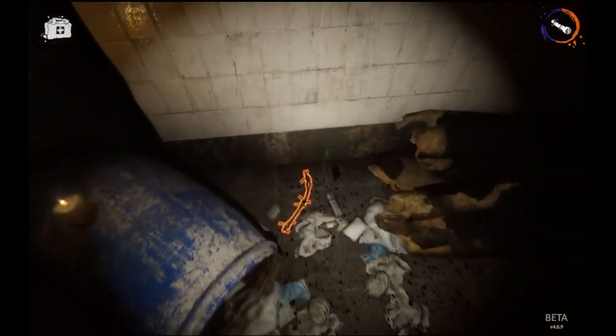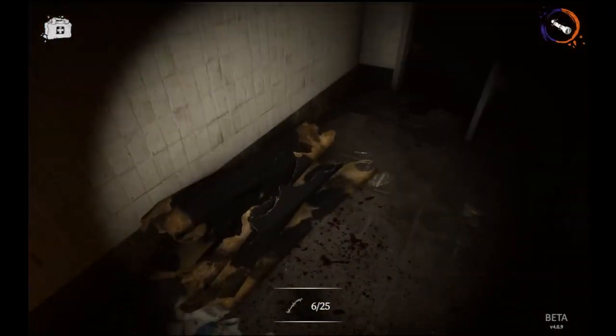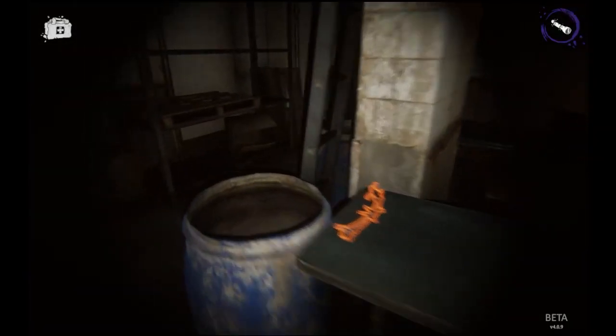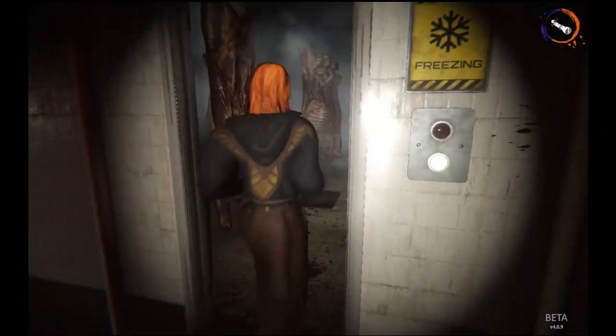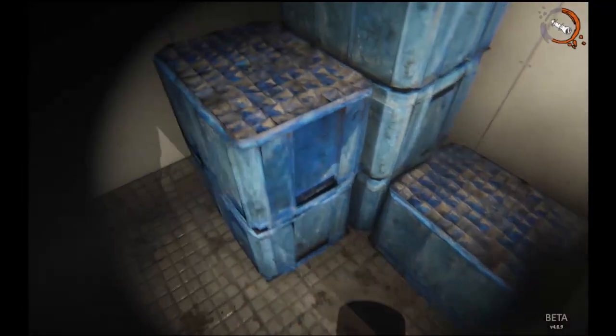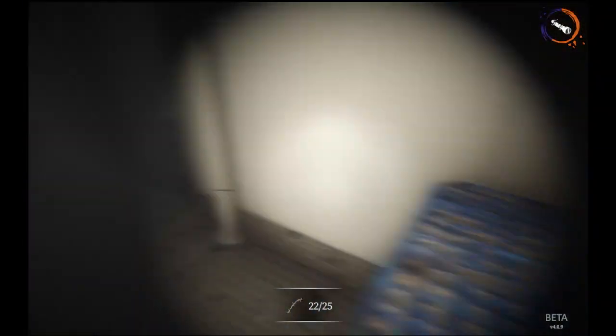Next, head to the north skinning room and next to the blue barrels and animal hide you'll get another piece right here. Then head to the north kitchen on the first floor — right on the countertop you'll get another piece. In the northeast corner of the freezer, you're going to find some barbed wire hidden in these blue bins. Note that you will have to jump on the barrels in order to access them.